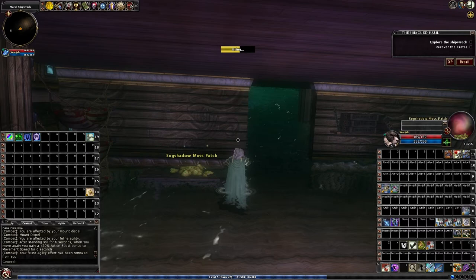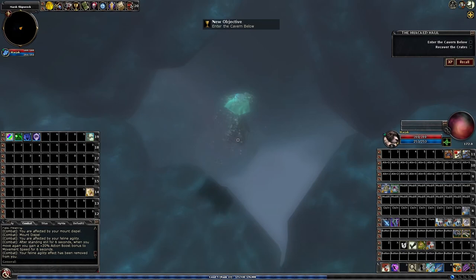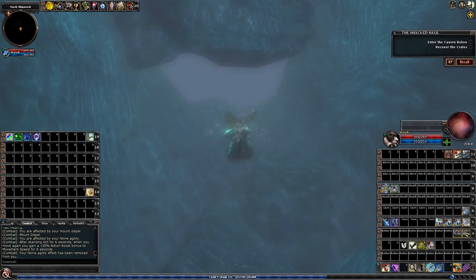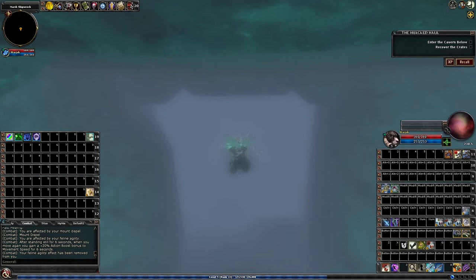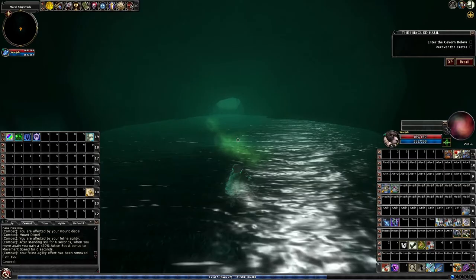Right over here is the swimming part, and there's a moss patch over here. You click on it and it'll give you the buff of underwater breathing for a minute and a half — basically like the clicky you get from Korthos. There's another one right over here. There's nothing really to worry about with the swimming; it's not like there's a place to get lost. It's a pretty short swim, and you can come up and swim above water for most of it.